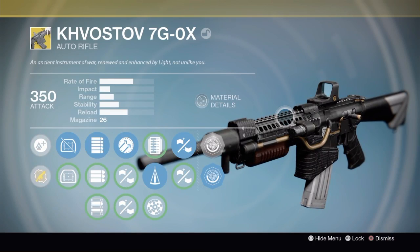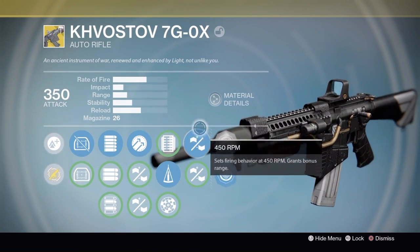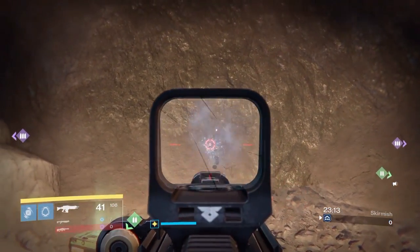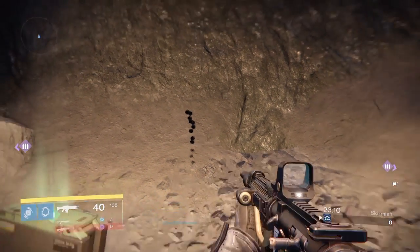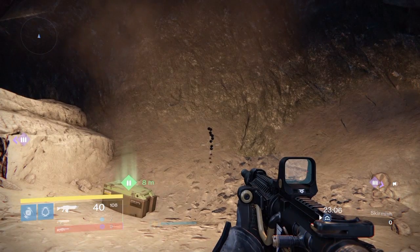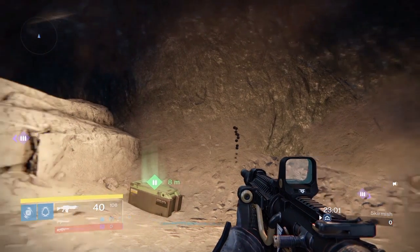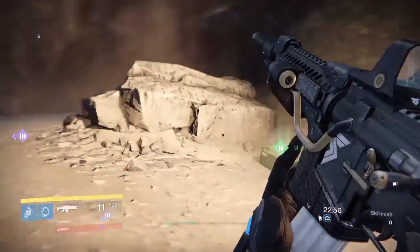Now, outside of the recommended rolls for if you're going to use it as an auto rifle, here's what I prefer. I like to use hammerforged, counterbalance, and 450. This combination gives you a slightly different recoil than the original — it's a lot more vertical. And personally, for me, the small decrease in magazine size from 32 to 26 makes it so it's just a much preferable gun for engaging foes at medium to close range.